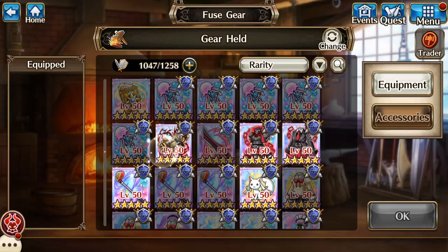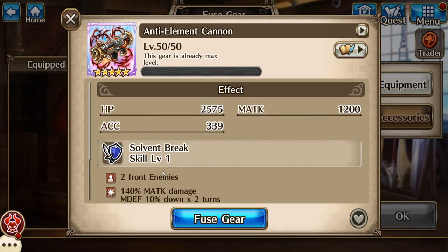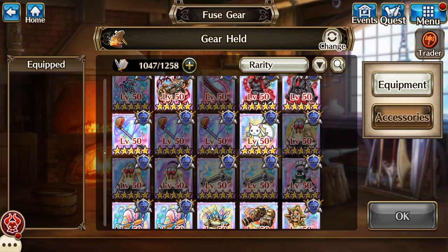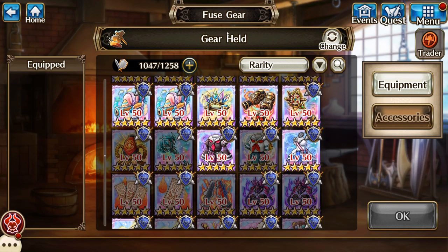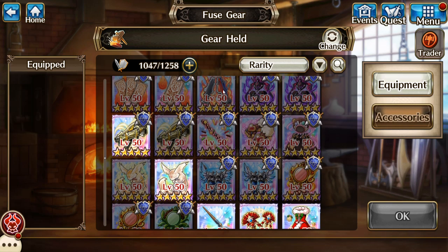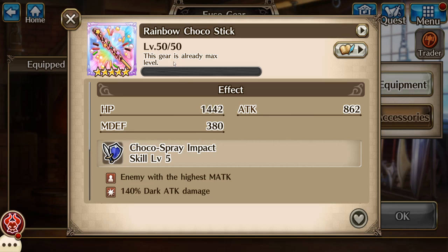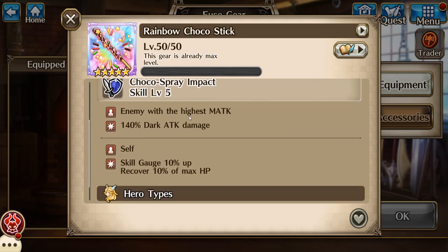Don't underestimate this. I know it's one of the worst ones you can get in the gear pulls, but it also is a debuffer on two front enemies. So it's not the greatest, but don't underestimate it. And look, I don't care what anybody says — I love the rainbow choco stick. I don't use it, but I love it.